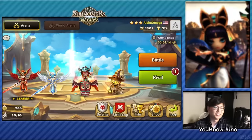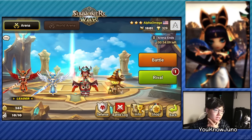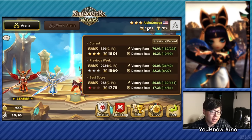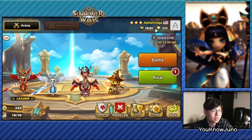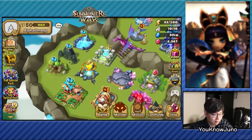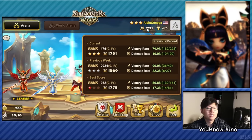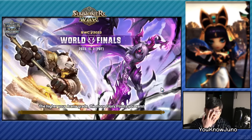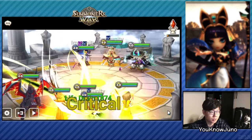Hi guys, this is Juno and welcome back to another account improvement in Summoner's War. We are doing a rush today for Alpha Omega with the AOs and ADs that we've created. Currently the AD isn't doing too great, but let's see how many people hit us as we climb. Currently rank 300 — I think people are starting to attack because the rush already started five minutes in. So let's get right in and see if we get a new record for this account, which is above G1.